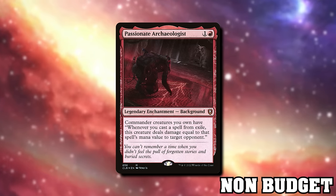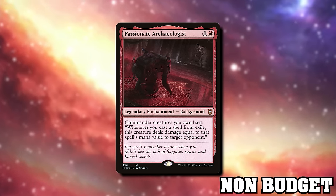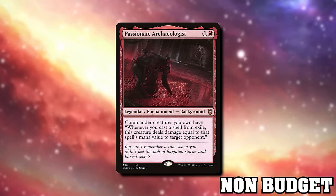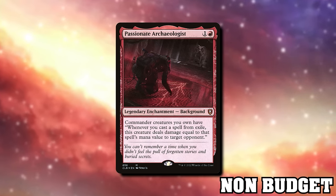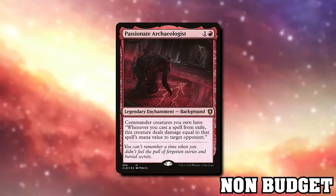One more Battle for Baldur's Gate card: Passionate Archaeologist is a two-mana legendary enchantment background. When it's in play, your commander has this text: whenever you cast a spell from exile, this creature deals damage equal to that spell's mana value to target opponent. That means Dogmeat will be shooting three damage at your opponent every time you cast something off a junk token. It's good with the junk synergies.